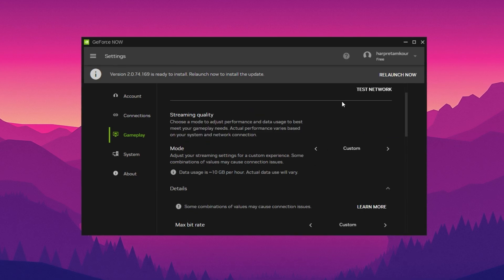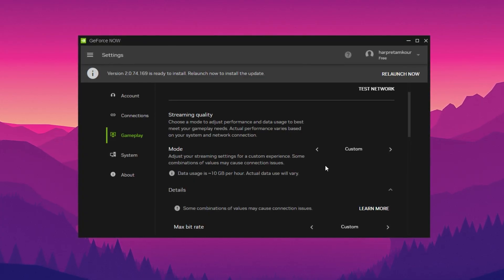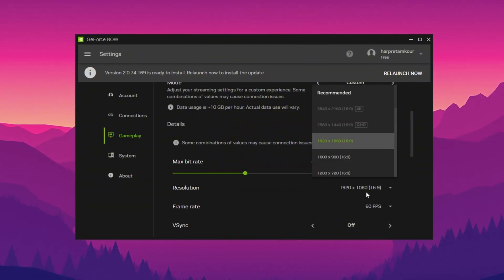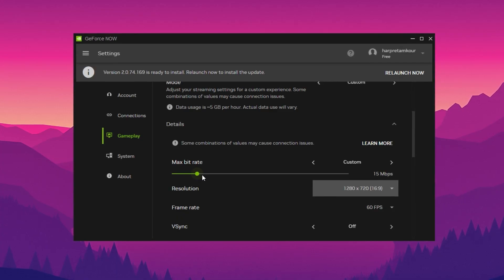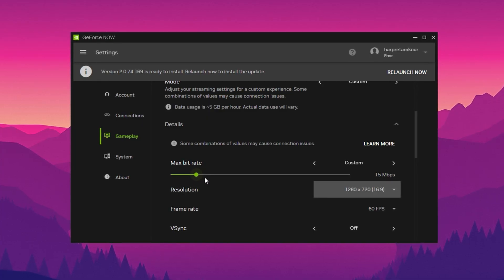Streaming quality is the key area that affects both visual fidelity and performance. If your download speed is between 25 to 50 Mbps, go with 720p resolution and set the streaming bitrate to around 15 Mbps. This offers a good balance with smooth gameplay and no buffering or sudden lag spikes.